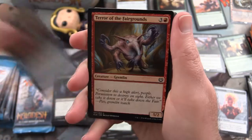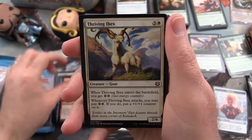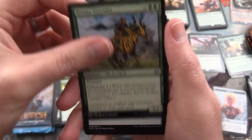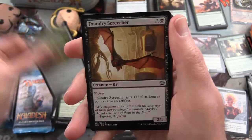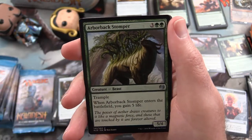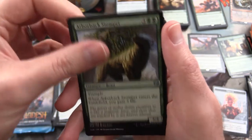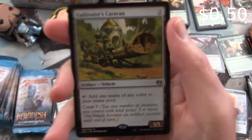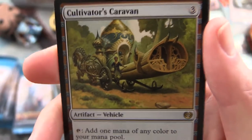Vidalcon Blademaster, Terror of the Fairgrounds, Thriving Ibex, Select for Inspection, Subtle Strike, Kuja Seeds Sculptor, Pimer Outrider, Woodweaver's Puzzle Knot, Foundry Screecher, Accomplished Rotomaton. Arborback Stomper is the uncommon. Whirlermaker, Quicksmith Genius, and Cultiverter's Caravan is the rare. That's a curious looking caravan.